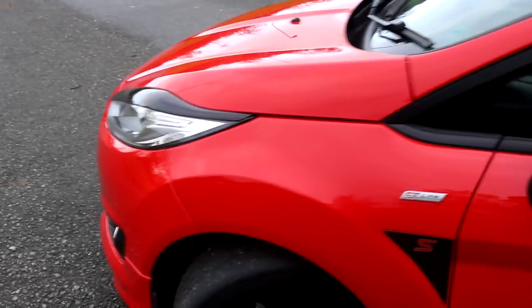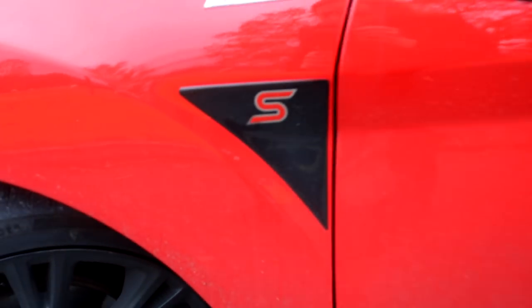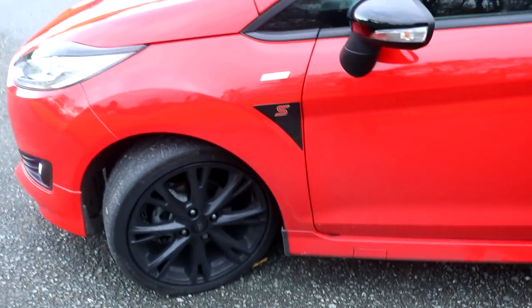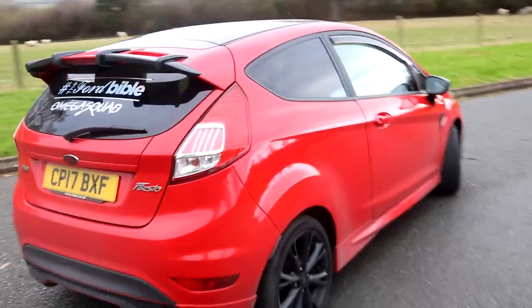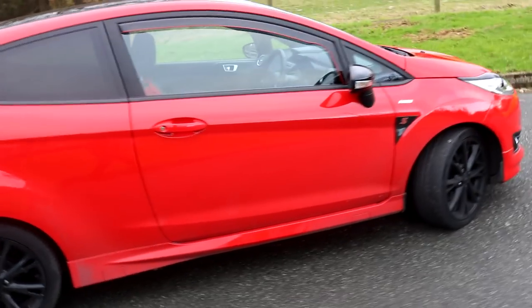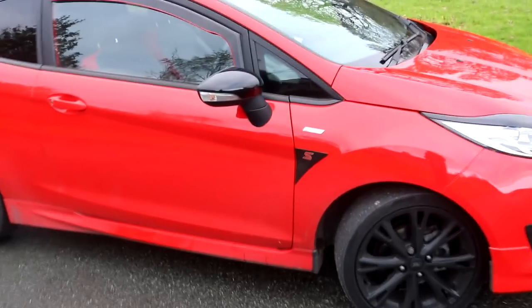Moving on to my third aesthetic mod — it's this little thing here. This is the S little gel badge I got from Gel Badges. All the links to these products I'll put down in the description. I've got one on this side and I've also done the same on this side. As you can see, it just kind of breaks the car up a bit, adding just that little black aesthetic. It slots in right underneath the wheel arch — the ST line badge right on the side.